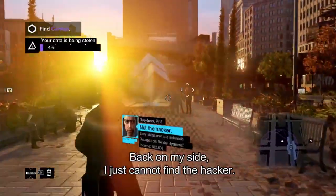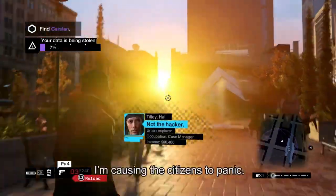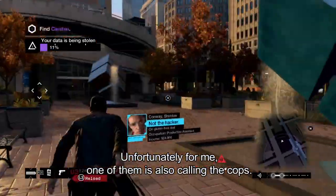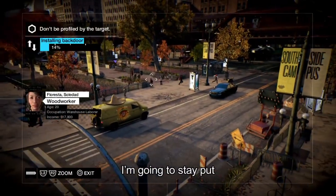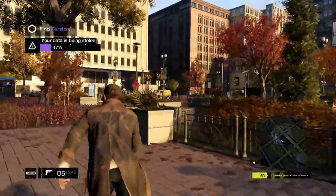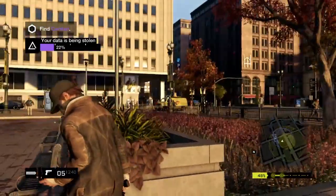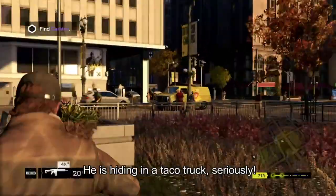Back on my side, I just can't find the hacker. I'm going to need to take action. I'm causing the citizens to panic — I want to see who doesn't react like a real civilian. But unfortunately, one of them is also calling the cops. So I can see the chaos that Colin has caused. I've got everybody fleeing the scene, but I still can't find the hacker. He's somewhere in this crowd.